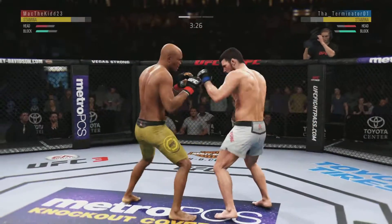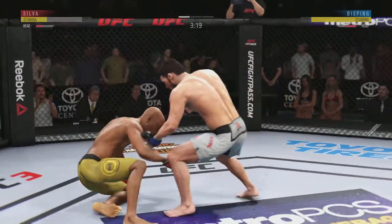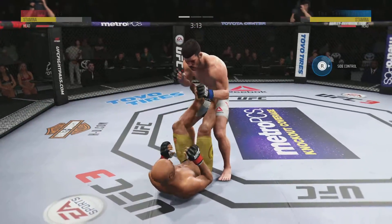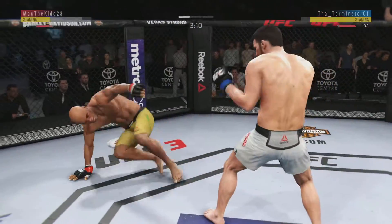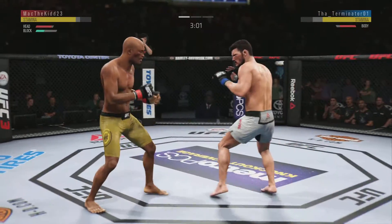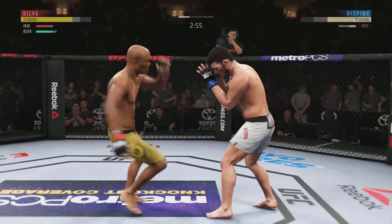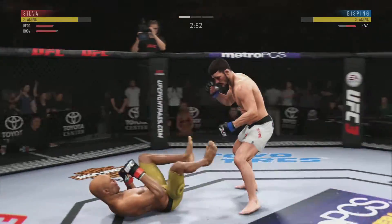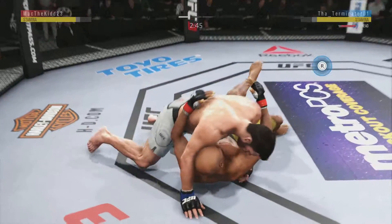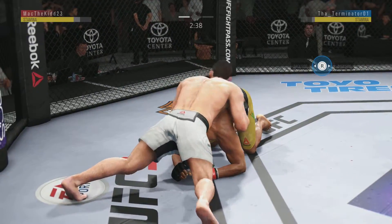And now he'll snap off that jab. He's locked up. Back to the feet. Roundhouse kick — add that to his highlight reel. That did stun him a little bit. He's in trouble right now. A nice reactive takedown there — did a beautiful job to catch the leg and then whip his opponent to the ground. Now let's see what type of damage he can inflict.